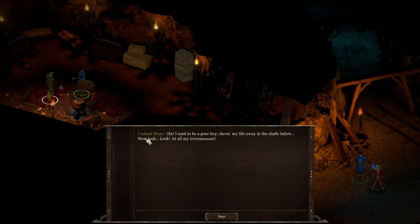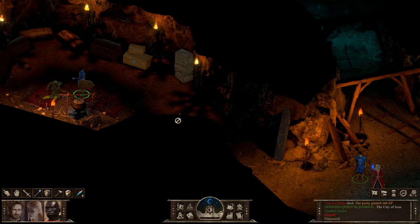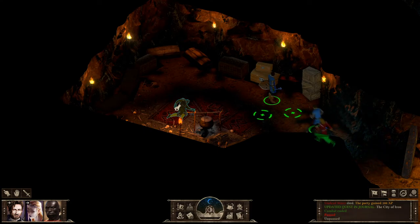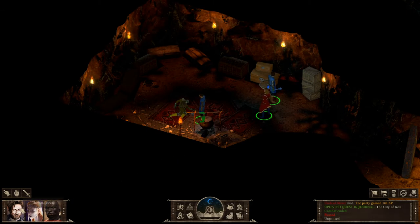A ghostly voice says: 'I used to be a poor boy slaving my life away in the south below. Now look — look at all my treasure. Now, I assure you who knew all about it, but no one — no one takes my treasure.' He's already dead, so there's nothing to steal from him. Let's go ahead and select our sneaky type.